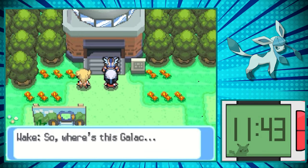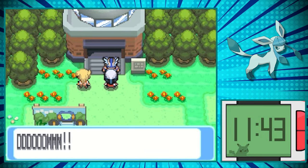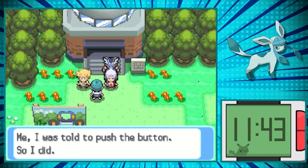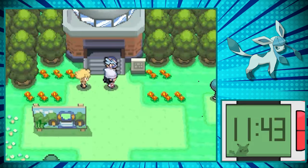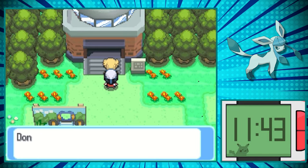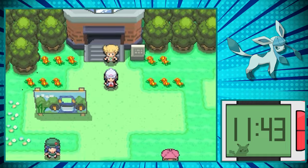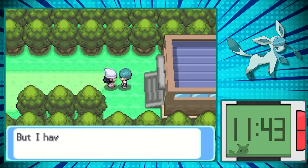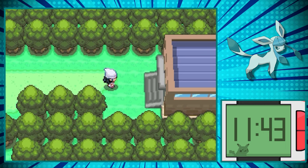Now we get to run around and do some Team Galactic stuff, like follow this dude that set the bomb off in the marsh all the way to Lake Valor. So maybe I'm a little naive, but why does he set that bomb off? I've played this story multiple times, but never understood why. Does this just set up for when we enter Lake Valor? Or are those different explosions after the 6th gen? Let me know in the comments below.